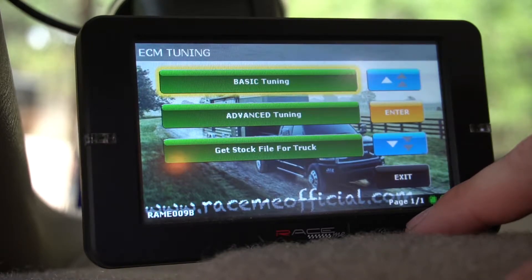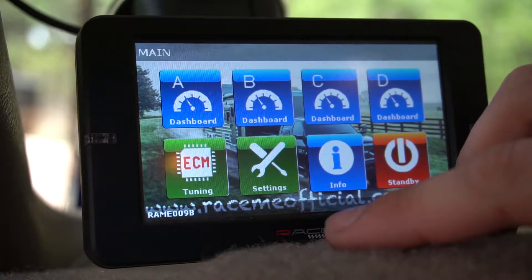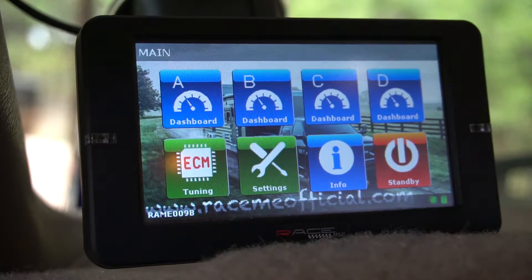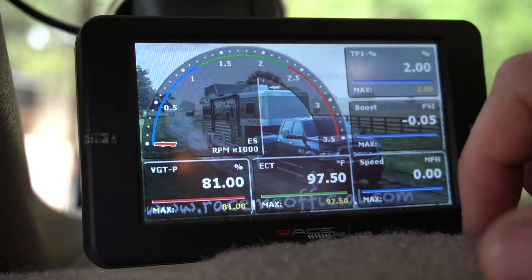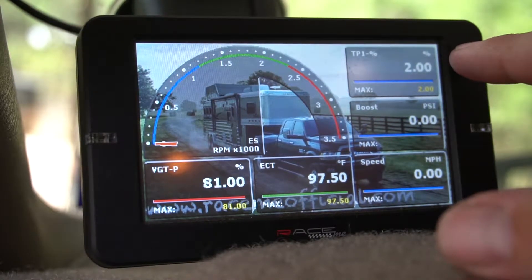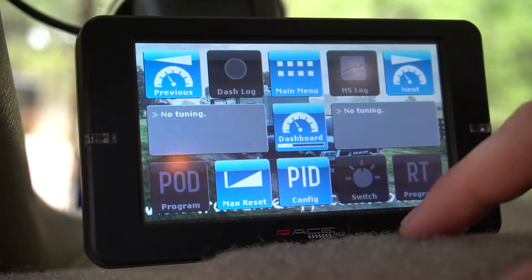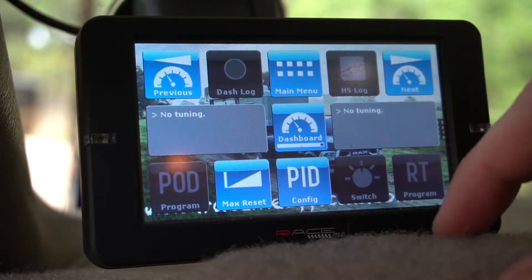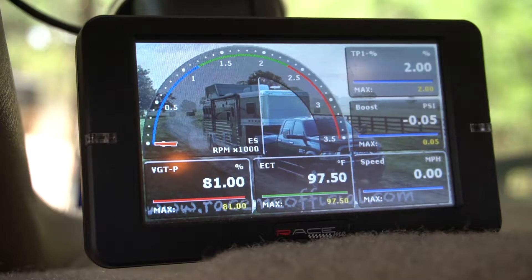Let's exit out of that. In the info section there's probably licensing info. In settings I can change lights and sounds. For the dashboard display I normally run it on 'C' — you've got VGT pressure, engine coolant, speed, boost, throttle percentage, and RPMs. Since I don't have the custom tuning on right now, it's not going to let me do any of that. That's basically the majority of the tuner — we're going to run it and see what happens, hopefully without throwing any codes on the stock tuning.